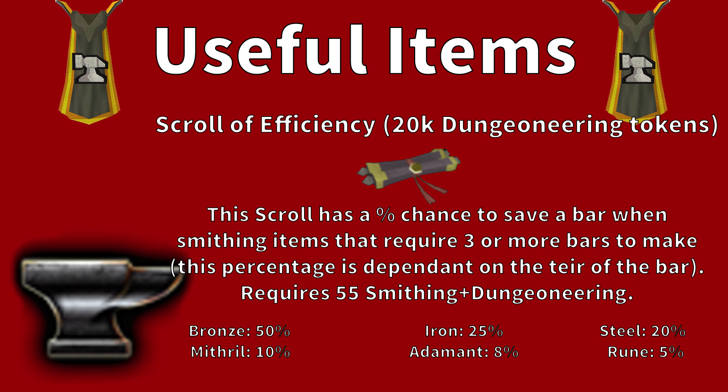The save percentages by tier are: Bronze 50%, Iron 25%, Steel 20%, Mithril 10%, Adamant 8%, and Rune 5%. Combined with the Portable Forge's 10% and this scroll's 8% on Adamant bars, it gives you a good chance to save a bar and sometimes even double proc when you're lucky. So even on high-end bars it can easily save you a ton of money.